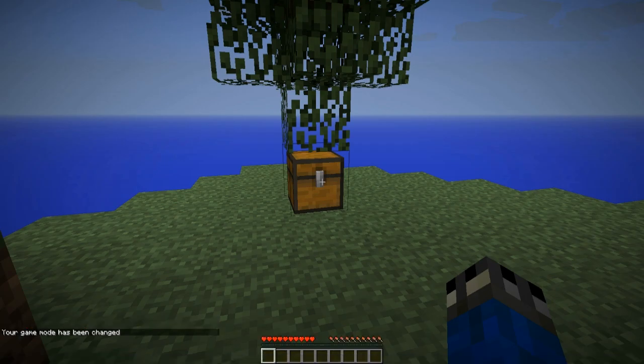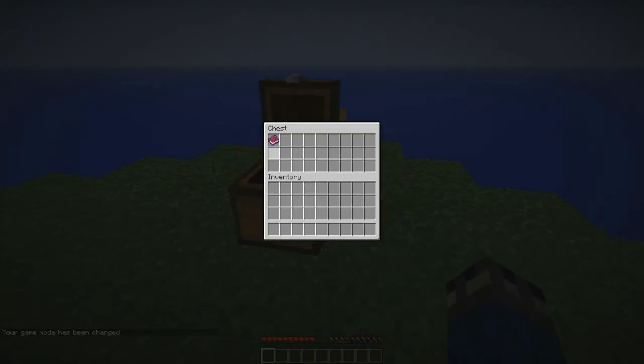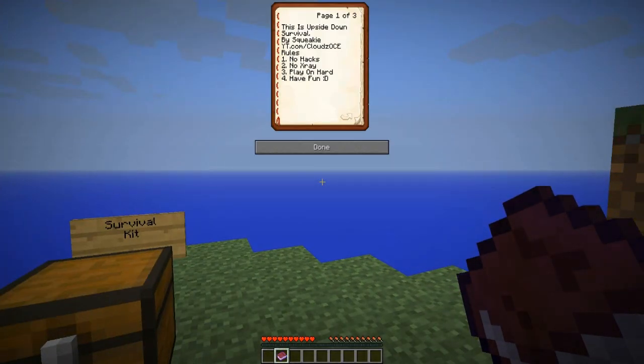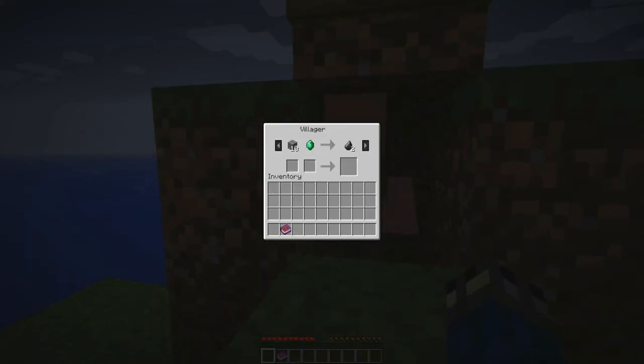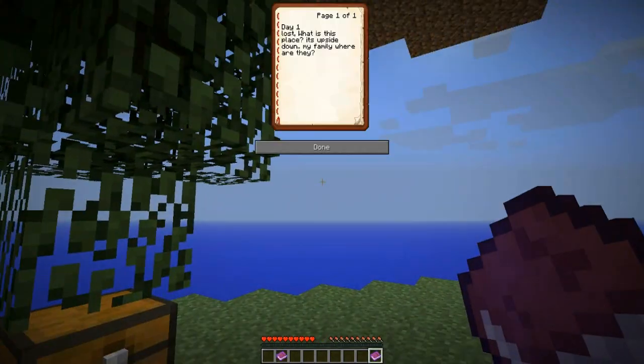This is sort of the whole essence of survival. In here we'll find our first book — it has the rules and all that stuff. It'll say it's Upside Down Survival, and it'll have a majority of the challenges, only a couple though. You can trade with the villager; he doesn't have a great trading offer. There's a story element — day one — so there's a secret little story built into it.